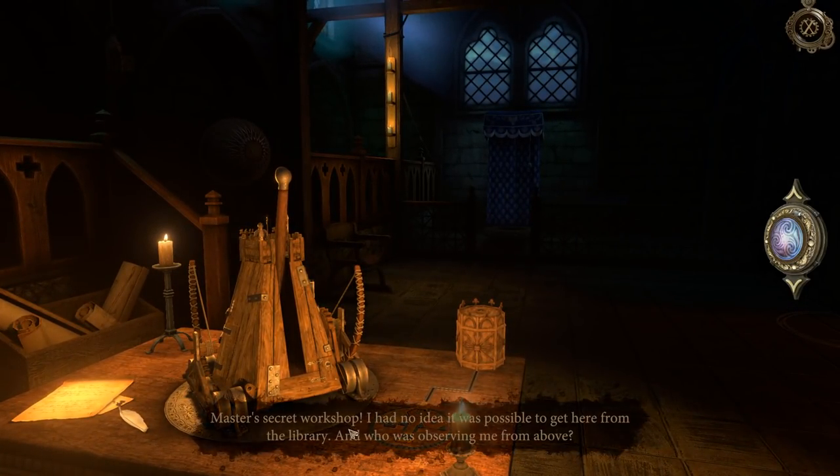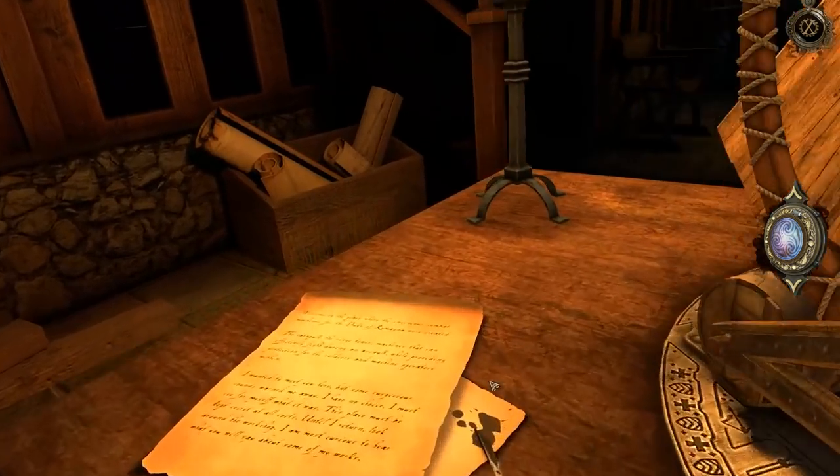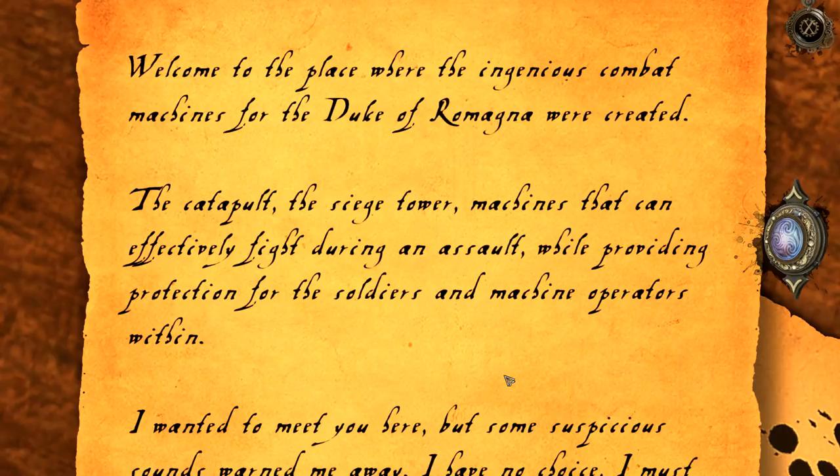Look at the tiny baby trebuchet! Master's secret workshop - I had no idea it was even possible to get here from the library. And who was observing me from above? Someone you just told how to get in. Good job. Welcome to the place where the ingenious combat machines for the Duke of Romagna were created.